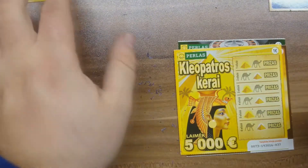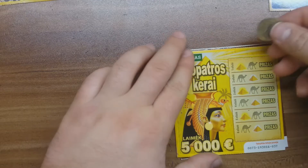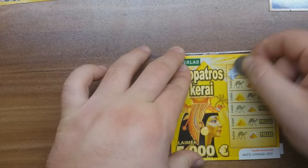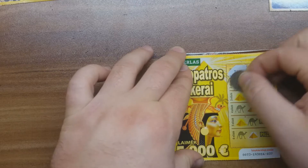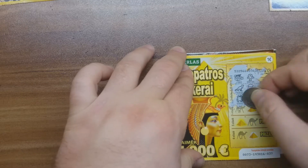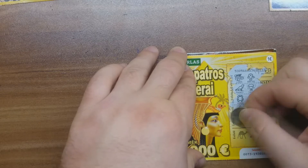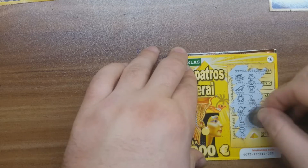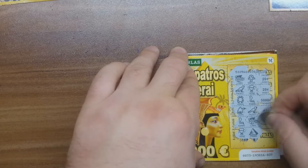Let's put it in the loser pile and play Cleopatra's Spells. We're looking for two of the same symbol in a row. And we have chest and key, bird and glass, spider and cobra, camel and bird, cobra and treasure, glass and pyramid. So this ticket is also a loser.